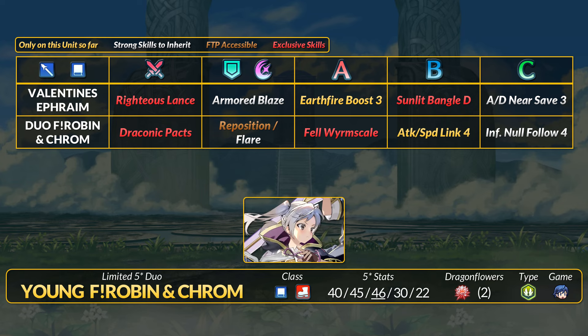Next up is Duo Young Female Robin and Chrom. The new Brave alt pulls some perks from this Robin. She's a blue infantry mage with high offensive stats, and if involved in a rally or movement assist, Robin inflicts Hush Spectrum in a wide area. Brave Robin inflicts Hush Spectrum at start of turn, but that can be blocked by something like Frayer. Duo Robin's application is not, and thanks to Chrom she gets an extra action — she also gets the extra action if she already moved if an ally will assist her afterwards. This Robin has the only Link 4 B skill, which adds Canto 1 to the mix of buffs.